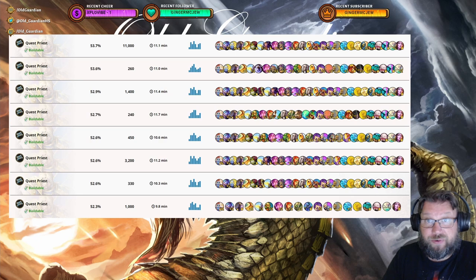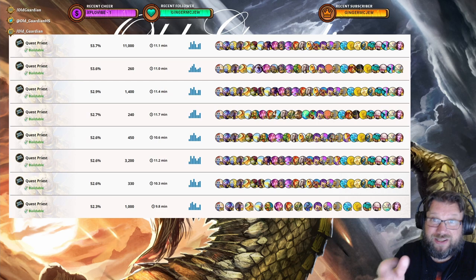This isn't the top of the list — these are sorted by win rate, but there are still several Quest Priest decks above these ones. We have a Quest Priest deck at 53.7% win rate with 11,000 games played, 52.6% with 3,200 games played, and then this is actually the highest-performing non-Prince Renatal Quest Priest deck: 1,000 games played, 52.3% win rate. That is quite clearly inferior to all of the Renatal decks with many Renatal decks above it. So obviously, putting Prince Renatal into your Quest Priest is a great idea — you should do that.